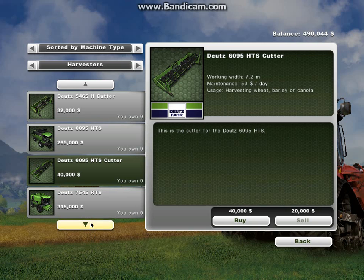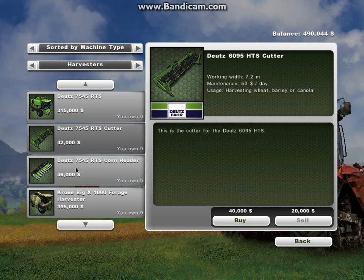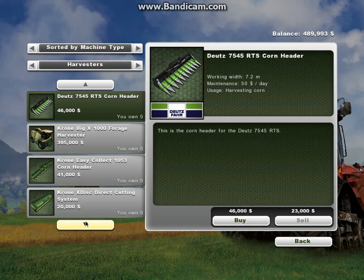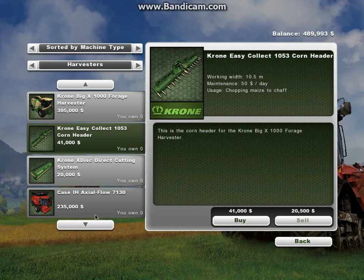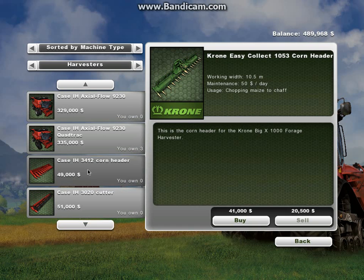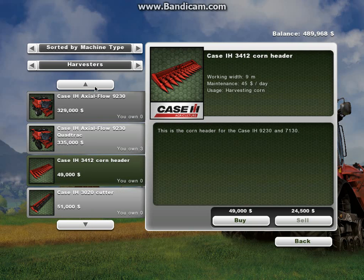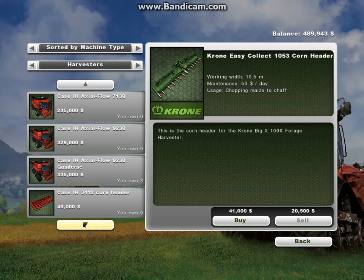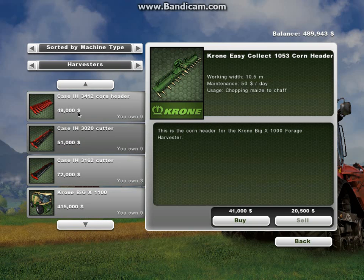There are more wheat things as well. Here is a corn header — when you plant corn, this is what you use to harvest it. Here's an even bigger one, and here's one that's five meters, so that one's bigger than this one.